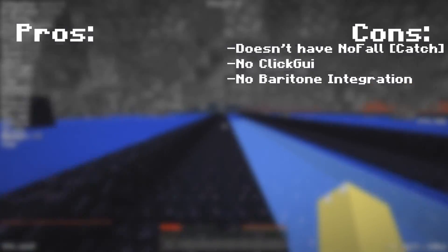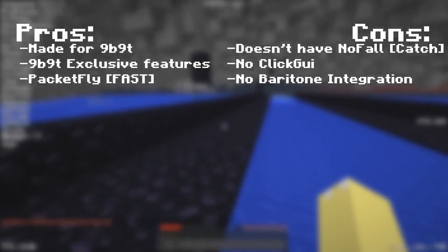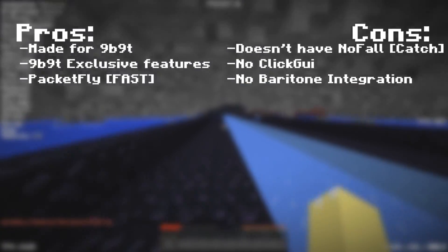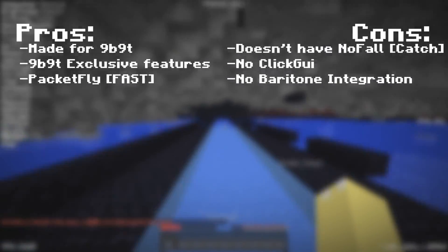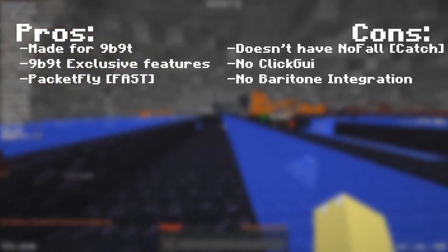It has your classic hacks — ESP and wall hacks — but it doesn't have no-fall catch, which really sucks because if you accidentally turn off safe walk you're basically dead. So it doesn't have a click GUI and it doesn't have no-fall catch, but it is made for 9b9t, has 9b9t exclusive hacks, its packet fly is very fast and works on 9b9t without getting you lagged back, and it also works with timer which makes it amazing. The big minus is that you cannot use Baritone with it, which sucks because Baritone is a really useful tool when getting out of spawn and exploring.